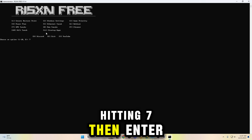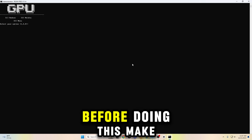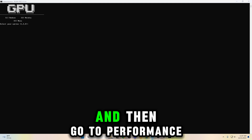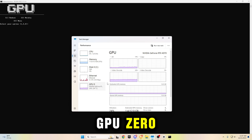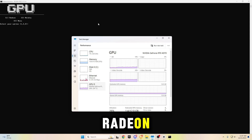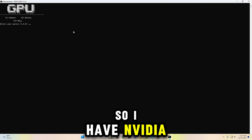Now I'm going to go to GPU tweaks by hitting seven, then enter. Before doing this, make sure to go to your taskbar, right-click, click on task manager, then go to performance, and then go to GPU zero. If this says NVIDIA, you do NVIDIA. If it says AMD or Radeon, you do Radeon. I have NVIDIA, so I'm going to hit two, then enter.